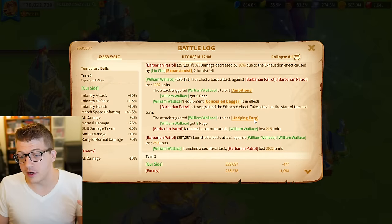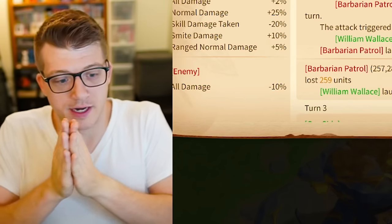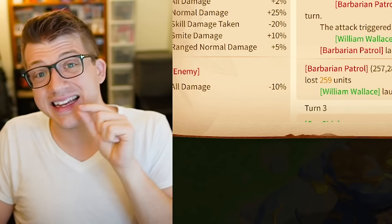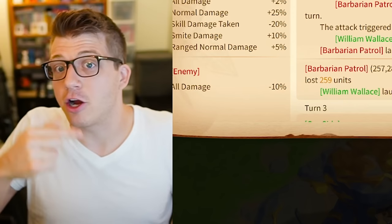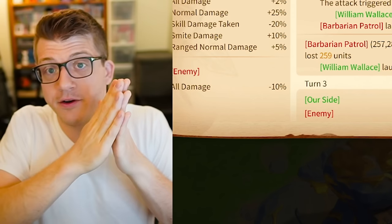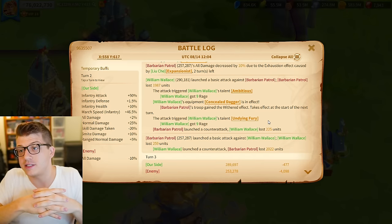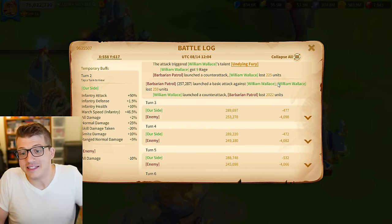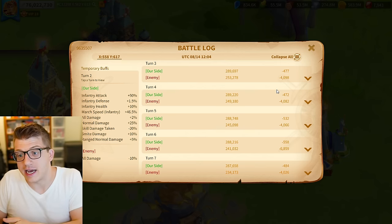Every turn of a battle — whether against a barbarian, in a rally, a garrison, or open field — if you are hitting an enemy, your basic attacks every turn are causing them to hit you with a counter-attack. If that enemy then targets you specifically, they also launch basic attacks against you, which triggers your own counter-attacks. So in every single turn, as long as both targets are hitting one another, there are two components: a basic attack and a counter-attack. Together, that is what's considered normal damage.